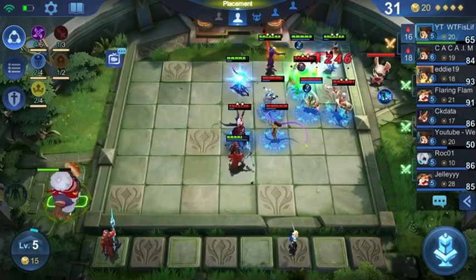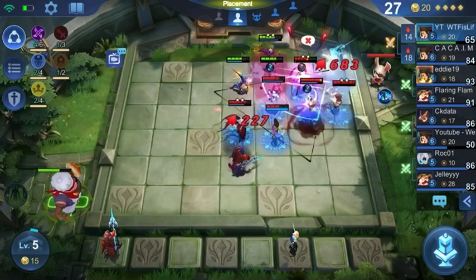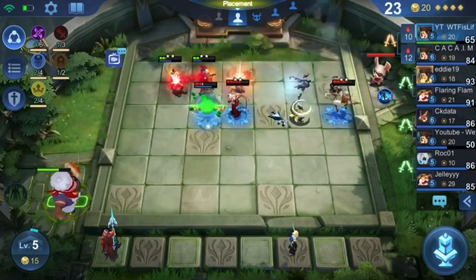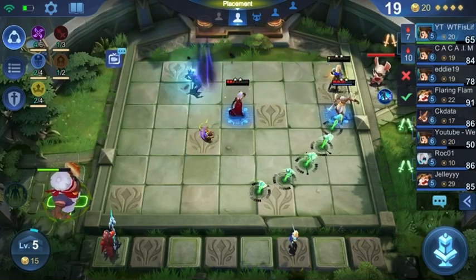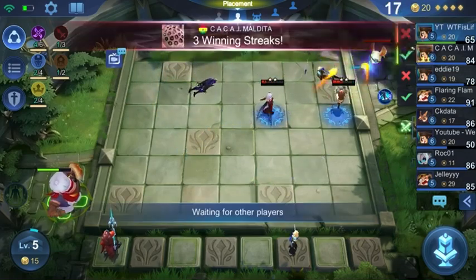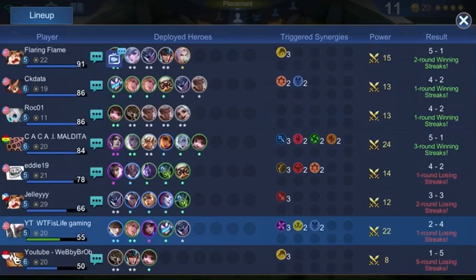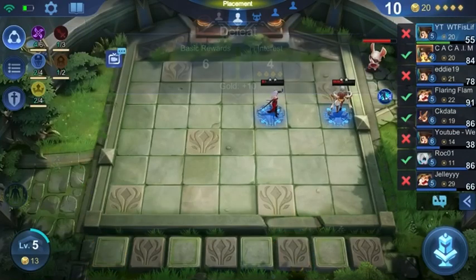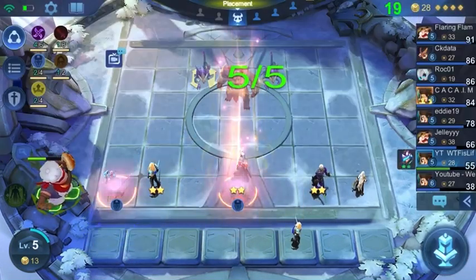We're looking pretty strong at the start for an assassin build. And since we have Ragnar, it gets us time to level up the assassins. Some people will use Eggie Assassin and try to rush six assassins, which is definitely one way of doing it. But I prefer this method just because it's more stable, less risky, and gives you time to find all your assassins.